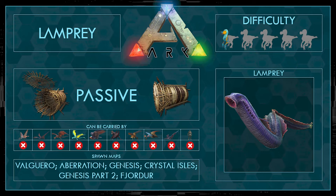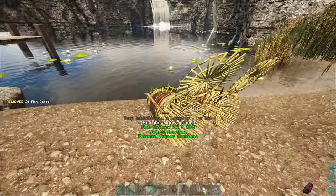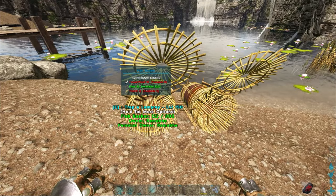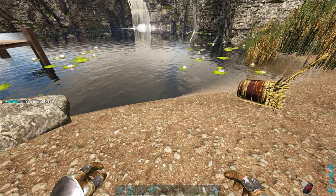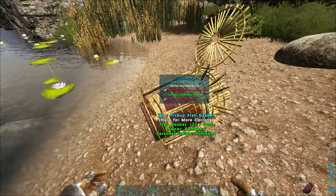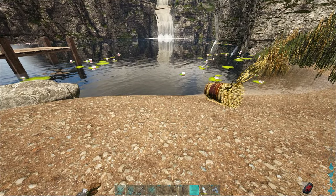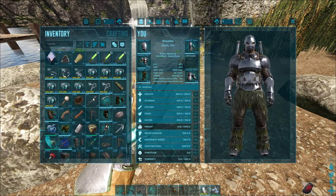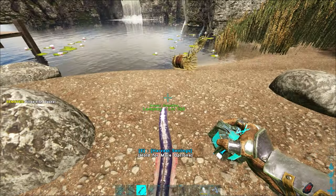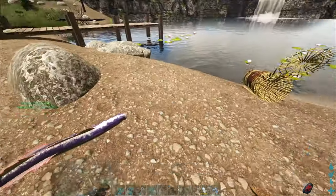So to tame a Lamprey we just have to set up some fish baskets here. Wait a little bit, hopefully he won't destroy it — and trap the Lamprey, and that's it already. Just make sure that you don't stand too close to the Lamprey otherwise he will get stuck to you. Now we can just take the fish basket — here we go — and then we have a tamed Lamprey. So a pretty easy tame.